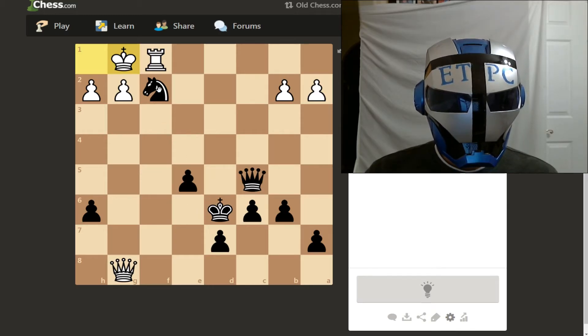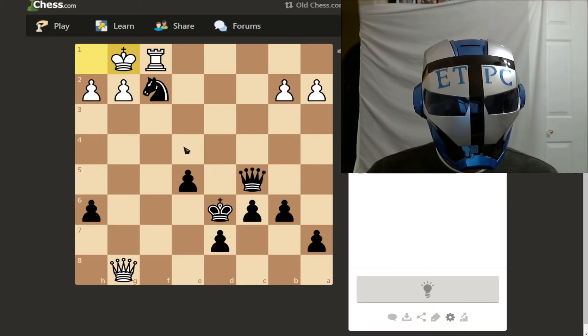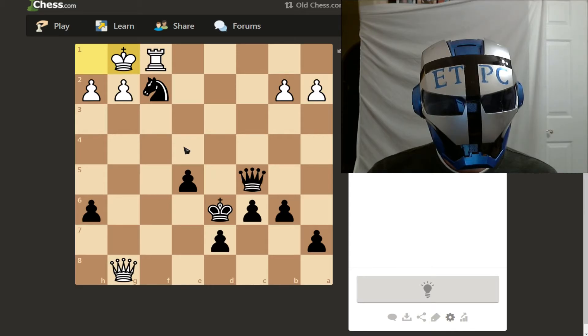If we move our knight, he's under attack again with our queen. So where can I move my knight to do the most damage? If I move my knight here, it's a double attack. Let's move here — this is probably something I'm just missing.